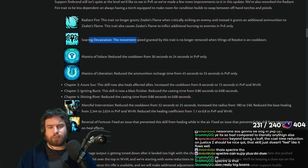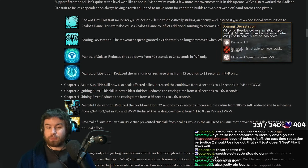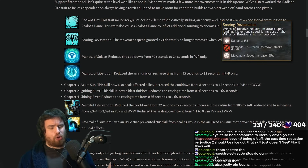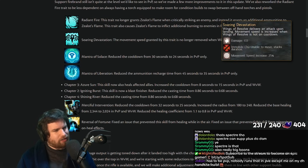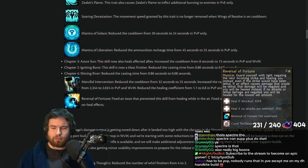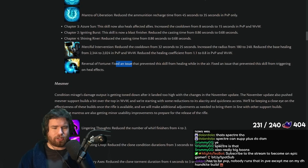Soaring Devastation: the movement speed granted by this trait is no longer removed when Wings of Resolve is on cooldown, making it a straight up 25% movement speed increase. This seems aimed at giving Dragon Hunter some mobility in PvP. It competes with the Aegis Trap trait, and DH is in a weird spot in PvP. There's also a bug fix on Reversal of Fortune — fixed an issue preventing the skill from healing while in the air, and fixed an issue preventing it from triggering on-heal effects. That's actually a pretty serious bug fix.